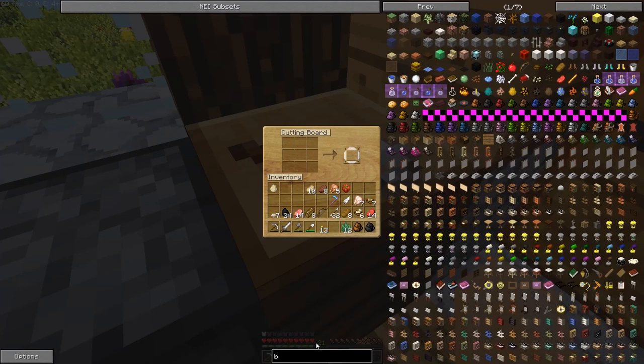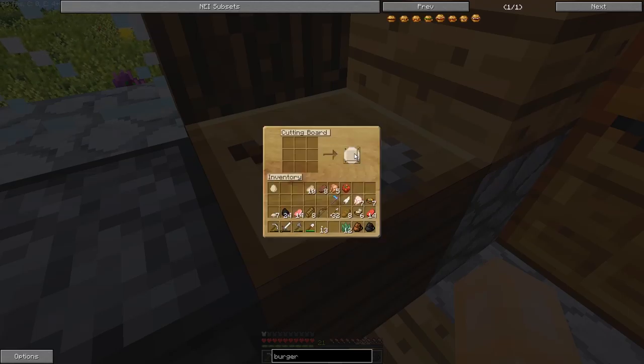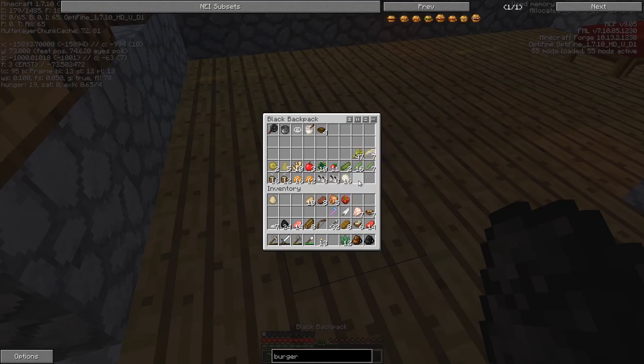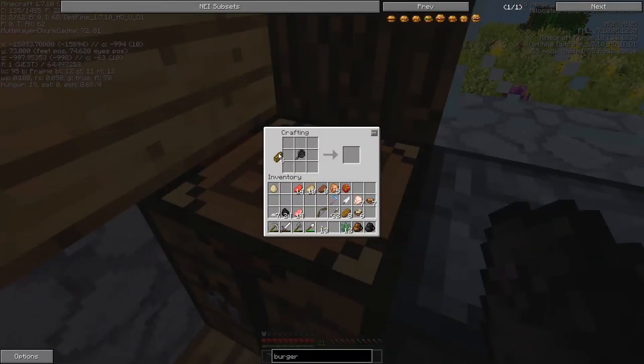Let's start with a burger. The burger requires toast — which I've made by putting bread in the oven — a frying pan or skillet, which I've got, and then some meat. So that's really easy. I've made a second backpack; the black one is for food stuff. We'll grab the skillet, toast which I've got here, and beef. Was it cooked beef or raw? We'll find out. Raw beef. Perfect. This is a learning experience for me as much as it is for you guys.